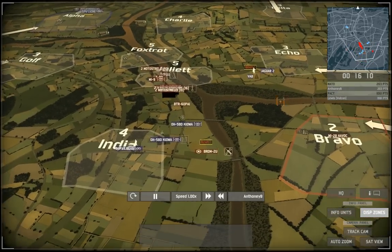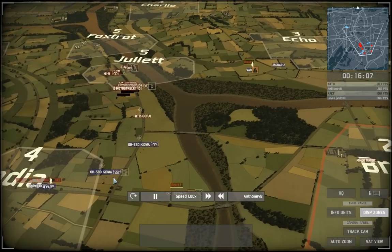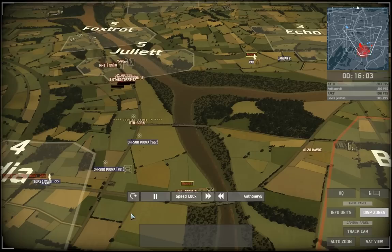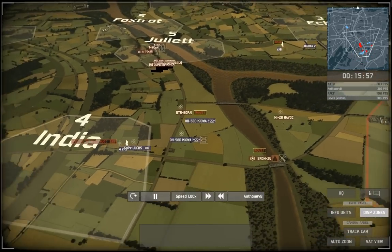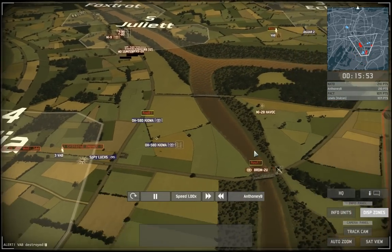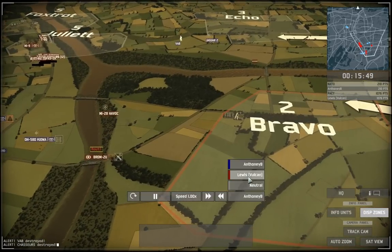If I go to his point of view, he doesn't have many units left at this point because most of his rush was destroyed, including his heavy tanks. His two task forces coming down on the right and left side contain ALUXs and some VABs which can be very lethal if they bumped into my own troops.